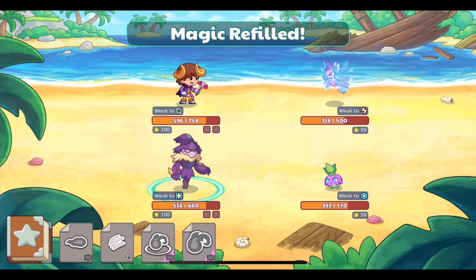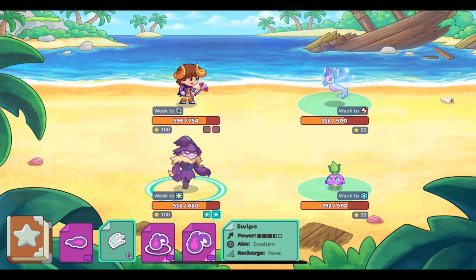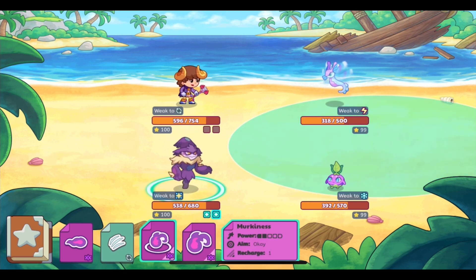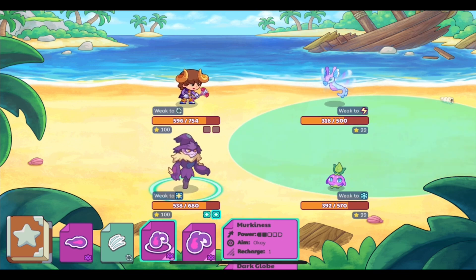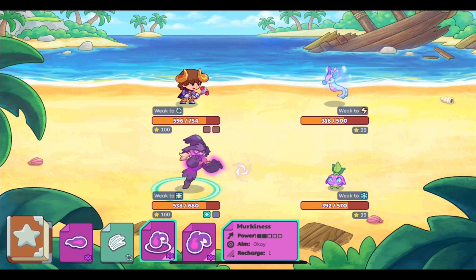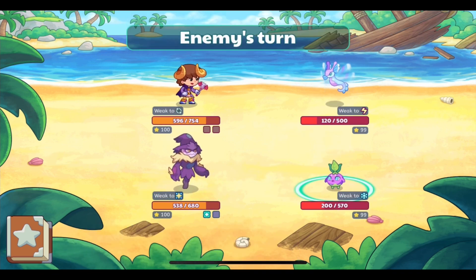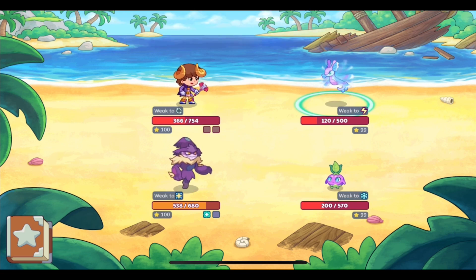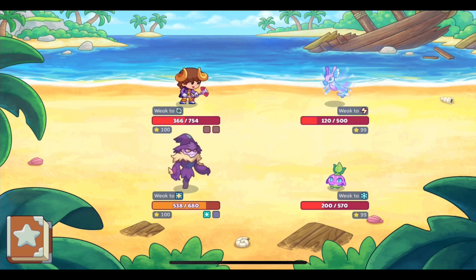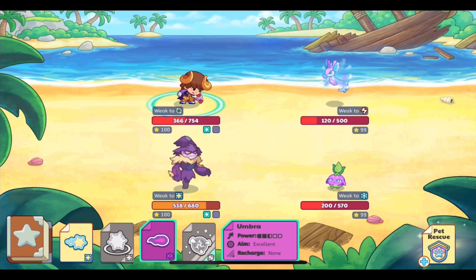That makes me excited for the Terramite and Terrasaur ultimate member variants. Scarrow's pet spells are mostly the same as Plushkin's, with some differences due to upgraded spells as an evolved pet, but it still has Dark Globe — making two pets with that spell, plus one wand.